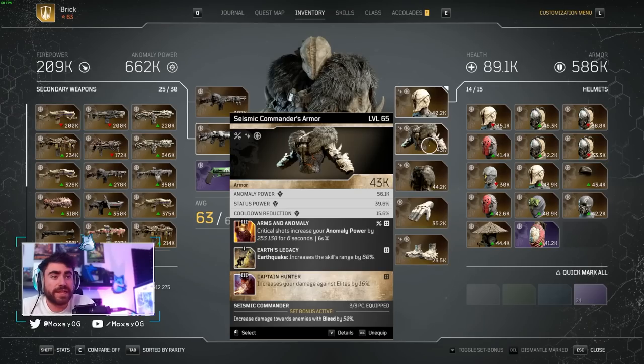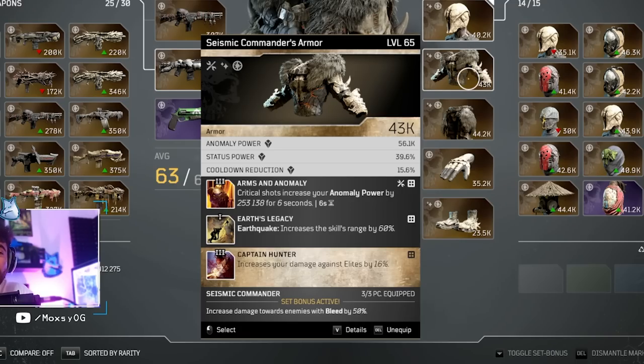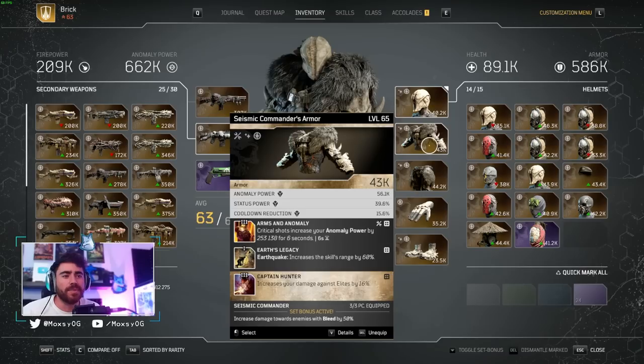One of the other mods I'm using now that I wasn't using before launch is Arms and Anomaly. This is absurd damage. Critical shots increase your Anomaly Power by 253,000 — that is like a third of my Anomaly Power in a single mod. This is kind of a must-have mod now. It's crazy. Huge Anomaly gains, as well as Captain Hunter and Earth Legacy. You want your Earthquake hitting as many enemies as possible.